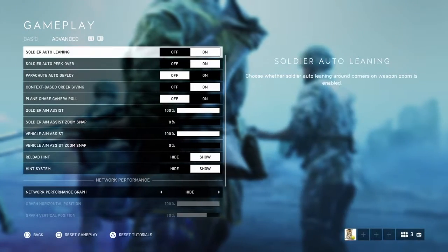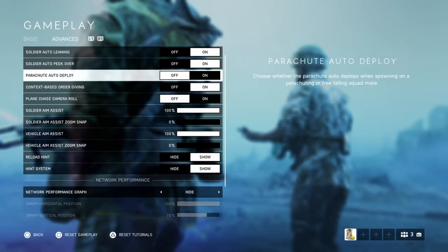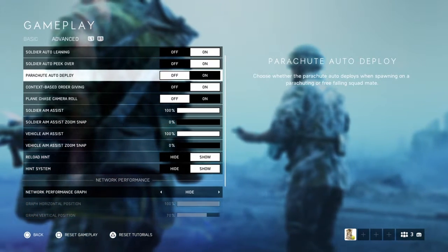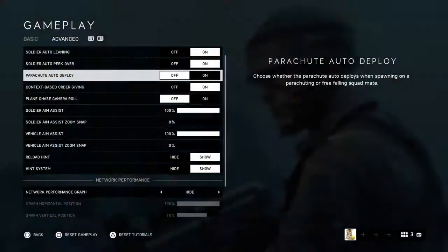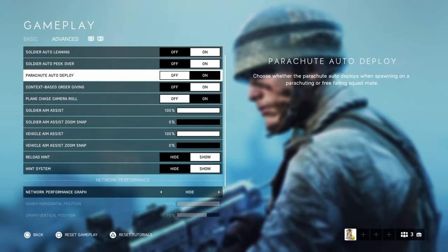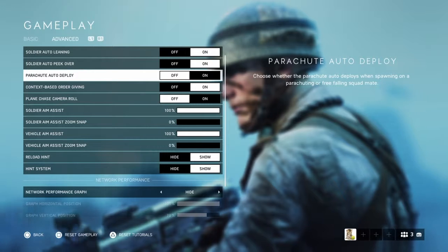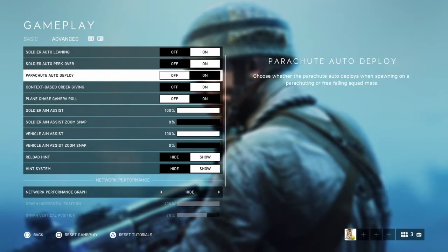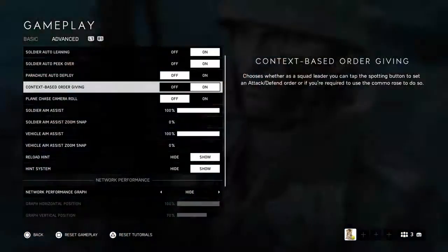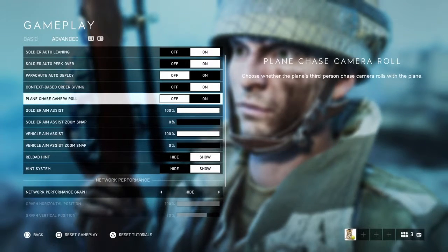Auto aiming and leaning I have turned on — for me it helps. Parachute auto deploy: if you don't turn this off, you won't have manual control of your parachute. That can be annoying — say you jump off a bridge and want to deploy it faster than the game would automatically.